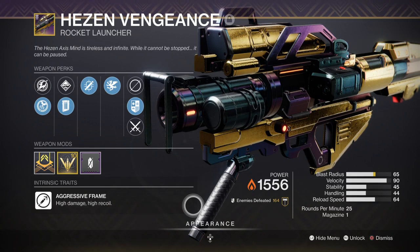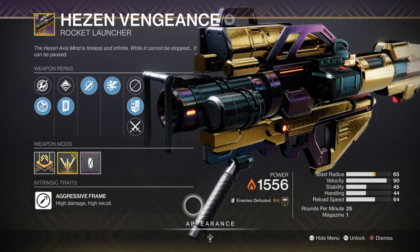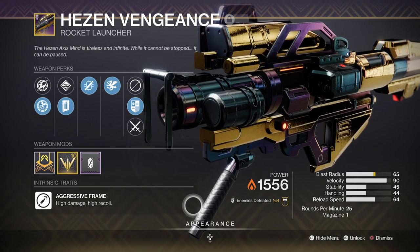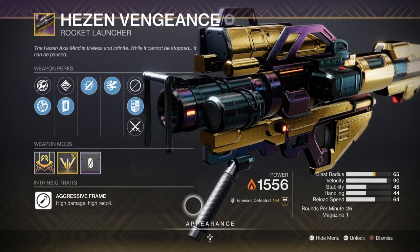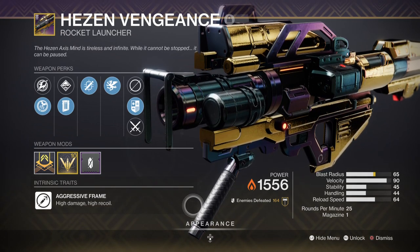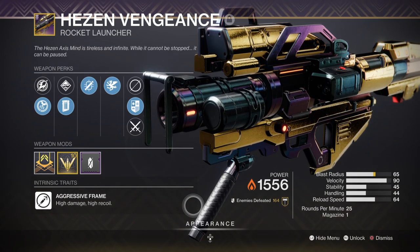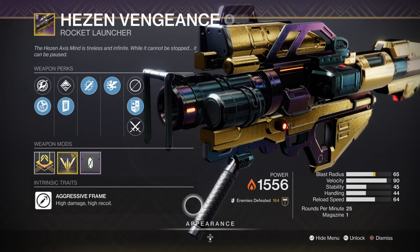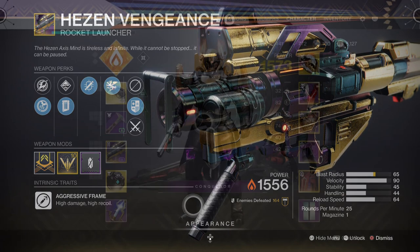For a heavy we have a Rocket Launcher with Tracking Module and Vorpal Weapon, which is a great alternative heavy if you don't have the Gjallarhorn or can't use it. Heavy is always more down to player choice, and since we aren't using Elemental Armaments in the setup it won't have that much of an effect unless against mini-bosses or bosses. Choose whatever heavy you have in mind as this slot isn't as highly focused compared to the primary and secondary.